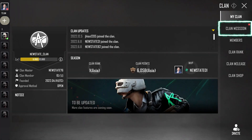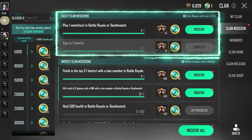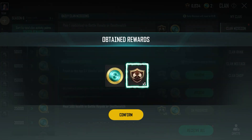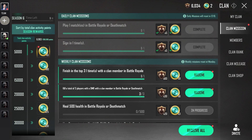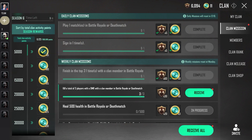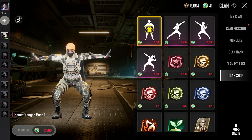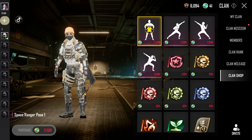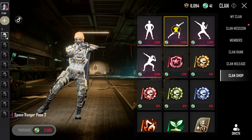We have added daily and weekly clan missions that you can complete with clan members to obtain activity points, as well as the new clan coin currency. There are now more season rewards that can be obtained with clan activity points, in addition to items that can be purchased from the clan shop with the new clan coins. Complete missions with clan members to obtain various rewards at the clan shop.